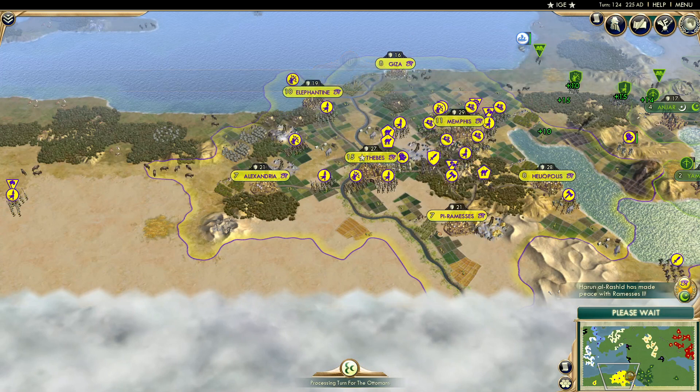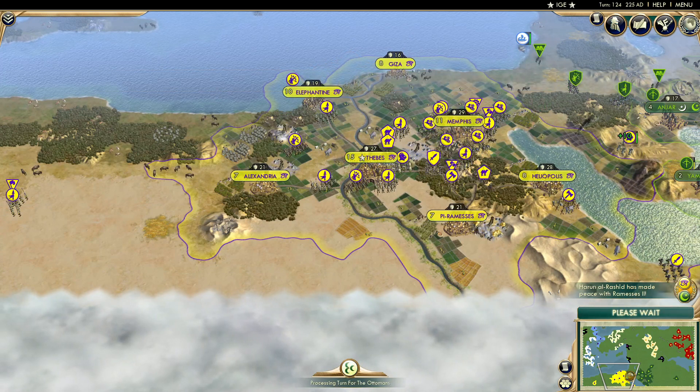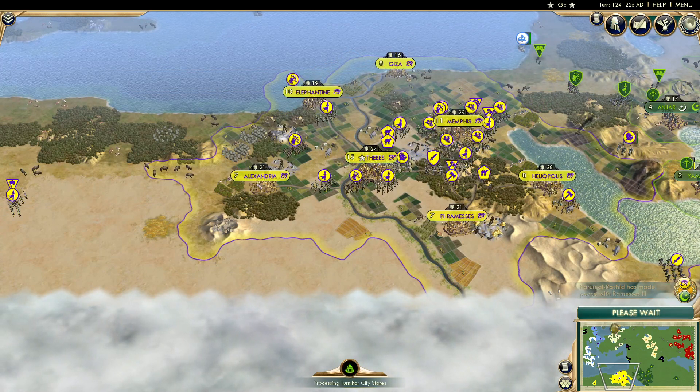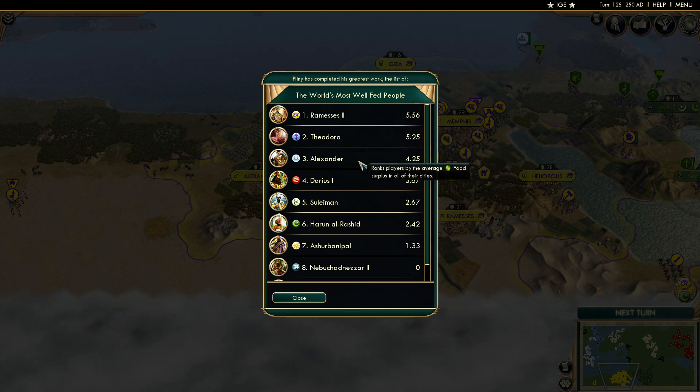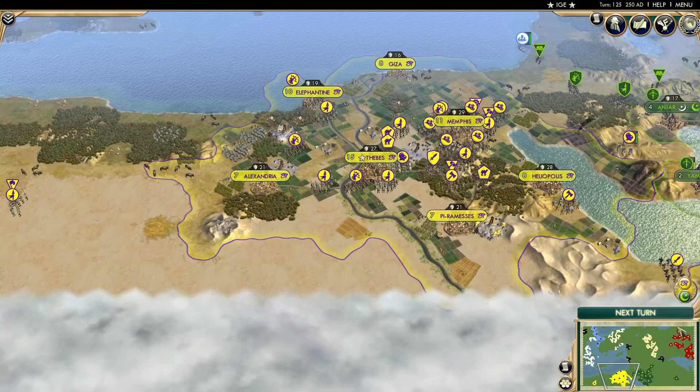Egypt completes the Hanging Gardens — extra growth in all their cities — and they have more settlers heading across the Sahara. Egypt is also the most well-fed people, living off the resources of the Nile. Byzantium is second, then Greece, Persia, and the Ottomans filling out the top five.